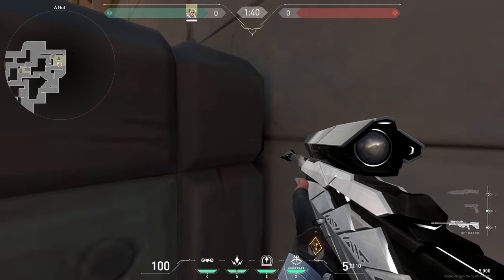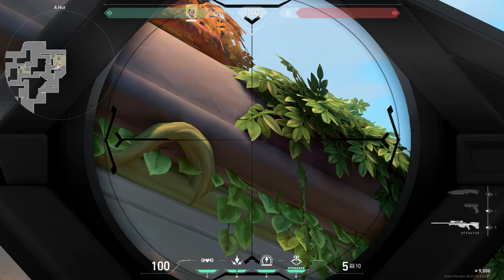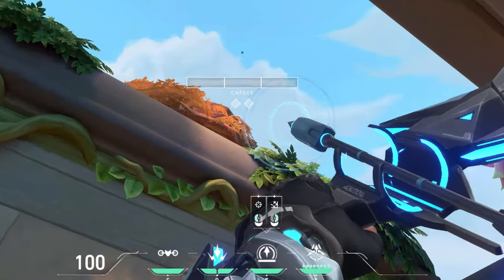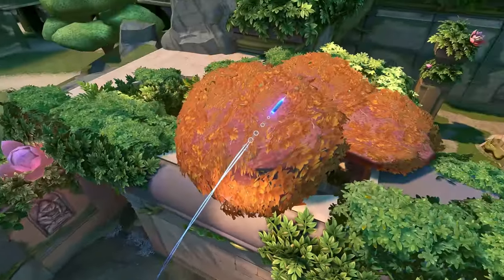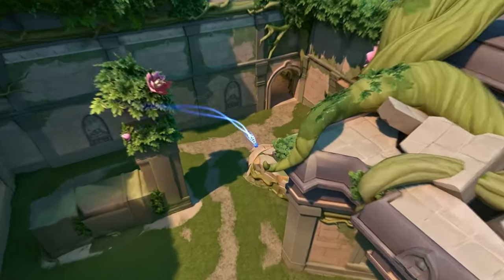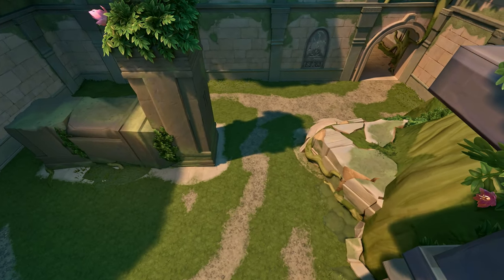Stuck yourself here, then line up this spot with the mouse hat box like this, and do 1 bar. This is a great arrow for aiming and you can use it to get wallbang kills too.